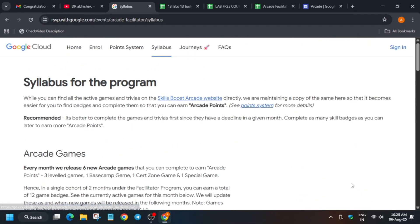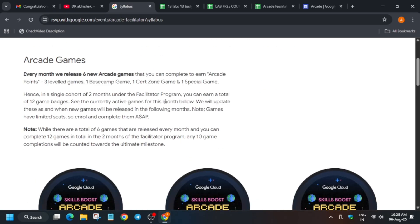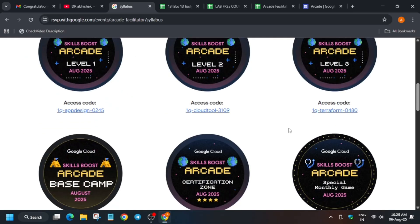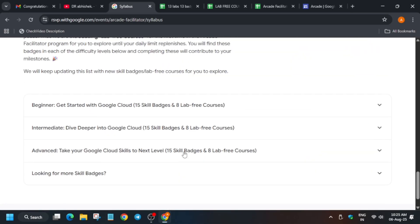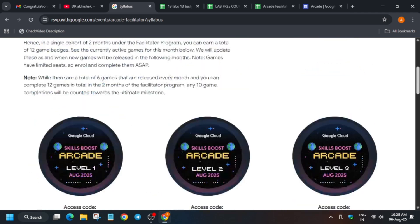All four trivias and games are live already. In the complete cohort, you will have 12 game badges in total, and you have to complete some of them. Let me show you how many. In the point system, the syllabus is clearly mentioned. We have milestone 1, milestone 2, milestone 3, and milestone 4 — basically the ultimate milestone.